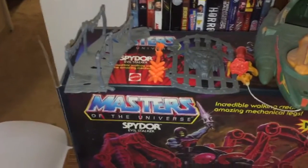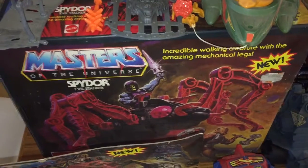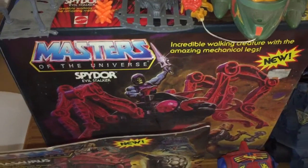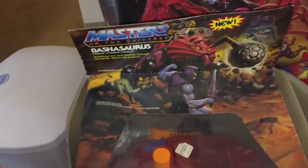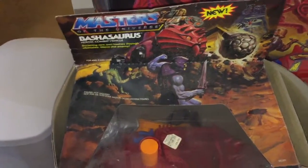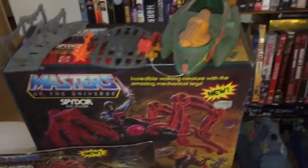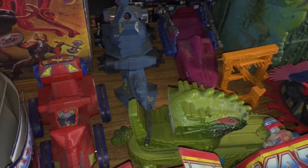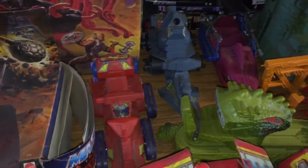In the back we've got some parts of Snake Mountain and some other things. We have a boxed Spydoor Evil Stalker. Here we have a boxed Bashasaurus. I should mention that unfortunately these things like the Spydoor and some other pieces that had batteries — a lot of times the batteries are left in them, so it's about 50-50 whether I can get them working again. But either way, there'll be some cool display pieces.